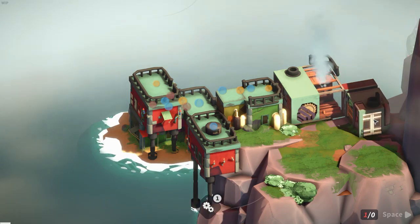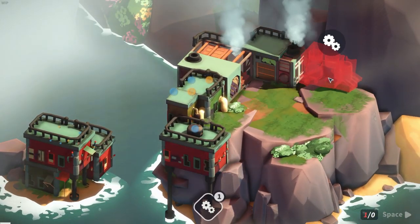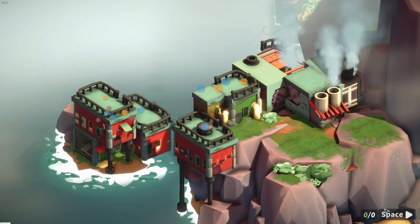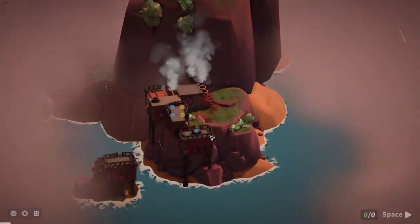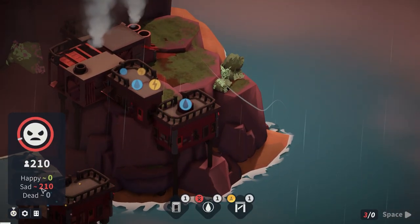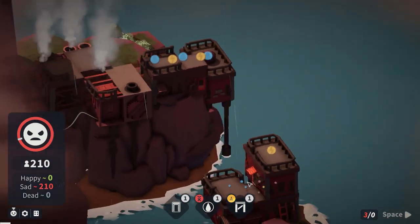We can go fairly precarious with these buildings. And then once you've run out of cards, hit the spacebar and the day progresses on. And there we go - there's our citizens. Currently we have 210 very upset citizens, but hopefully we can do something about that.